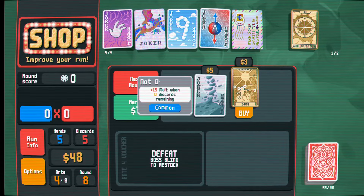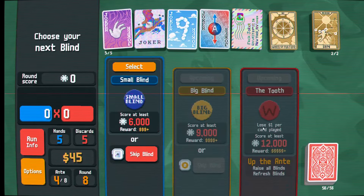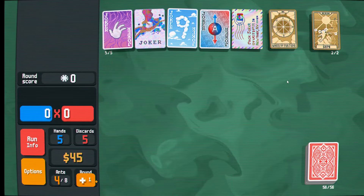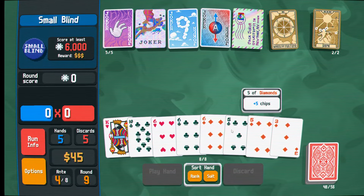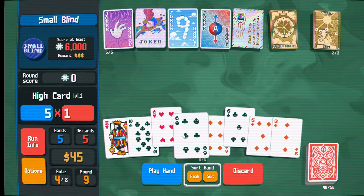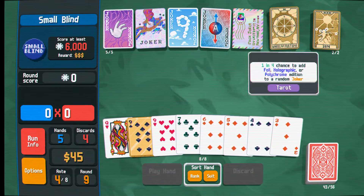Neither of these are really what I want. We can open up the arcana pack - hopefully something good. Money's on sale - sure. We roll two times here and we can convert our cards to hearts, which makes it more likely for us to get flushes. That's nice, and we can go to the next round.